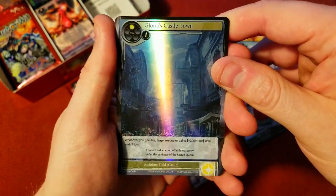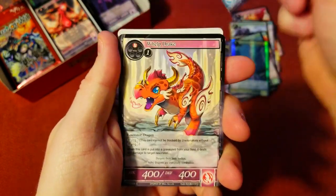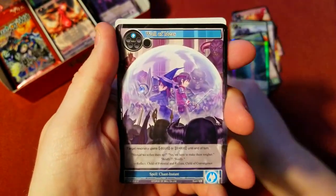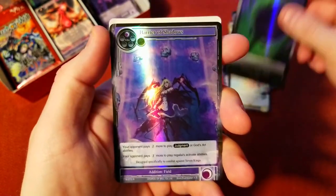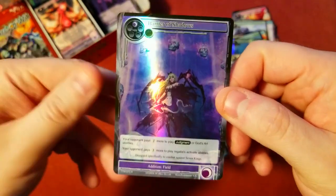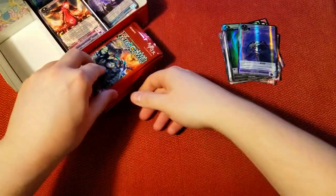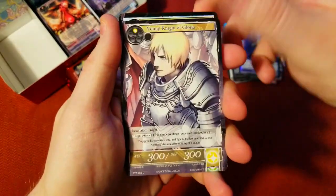A nice rare, Glorious Castle Town — I don't believe this one is worth anything even in the foil. We're due for a stamped — come on, let's get a stamped! Bondage Girl uncommon, Grand Cross Darkness Magic Stone foil — oh nice! Barrier of Shadows as our foil — that's not bad, I think that might be at least a buck or two.